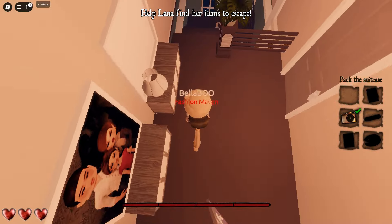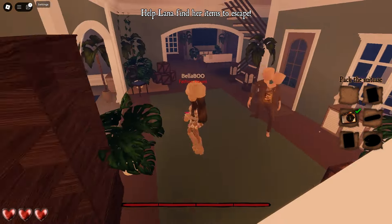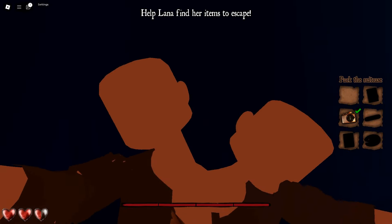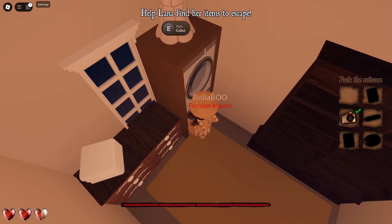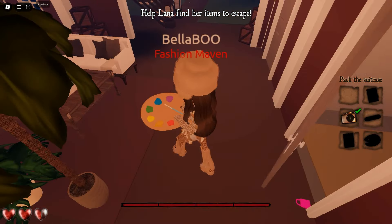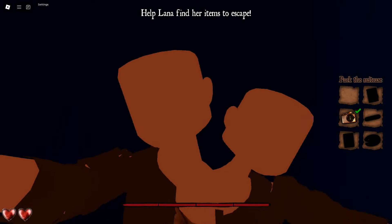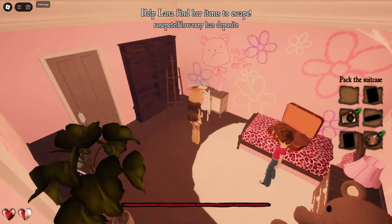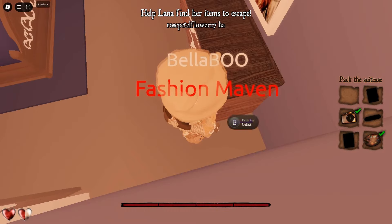Then you come into Lana's room and deposit that. The pinky is right behind these boxes in Lana's room — this pinky goes downstairs. Once you've unlocked the pink door, you can get the pallet on top of the washing machines. Be careful going out though because of the monster.